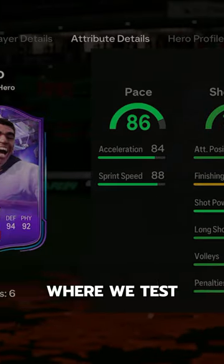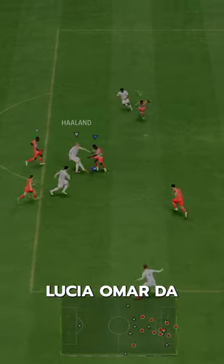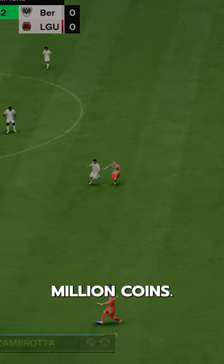Welcome to Baller or Bust, where we test FIFA cards so you don't have to. We've got fantasy hero Lucimar da Silva Ferreira, who you can acquire via SBC for 1.1 million coins.